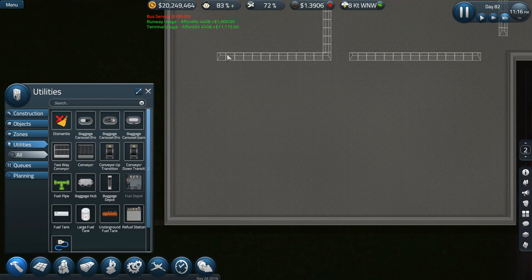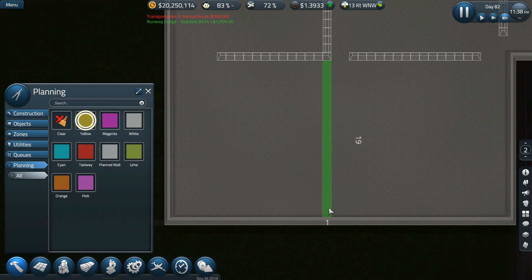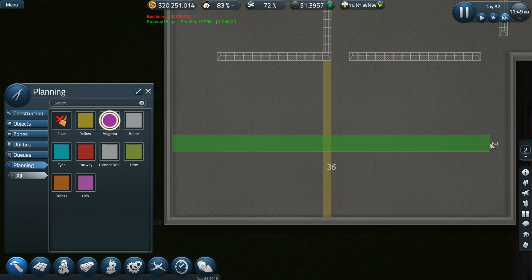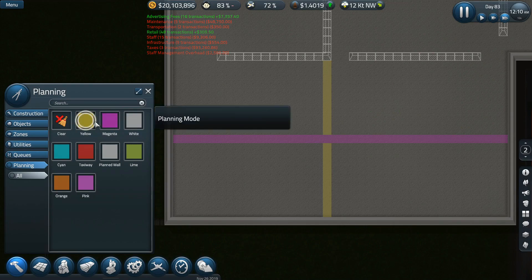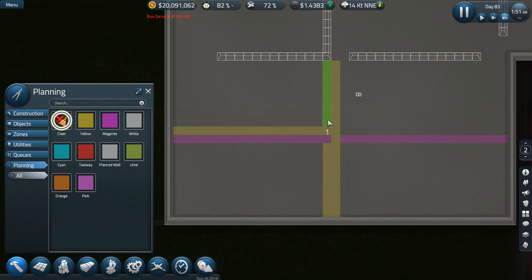These are three by five and if I go from here — this is 19 by 38. So 19 is going to be nine and nine which is 18, and 38 divided by two is 19. So 19 is here — there's center.